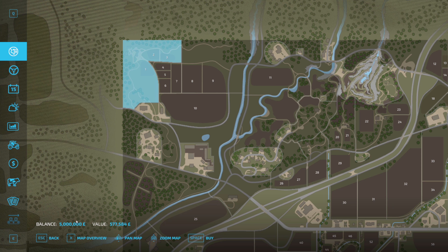As you can see from the balance down here, what I've done is basically edited the file to give myself a really good starting amount of money. So the idea is we're going to start with these three fields — one, two, and three along here. We'll see what's in them, we'll see what we can harvest. There are some farmhouses here as well, so we're going to buy that and start our adventure straight away.